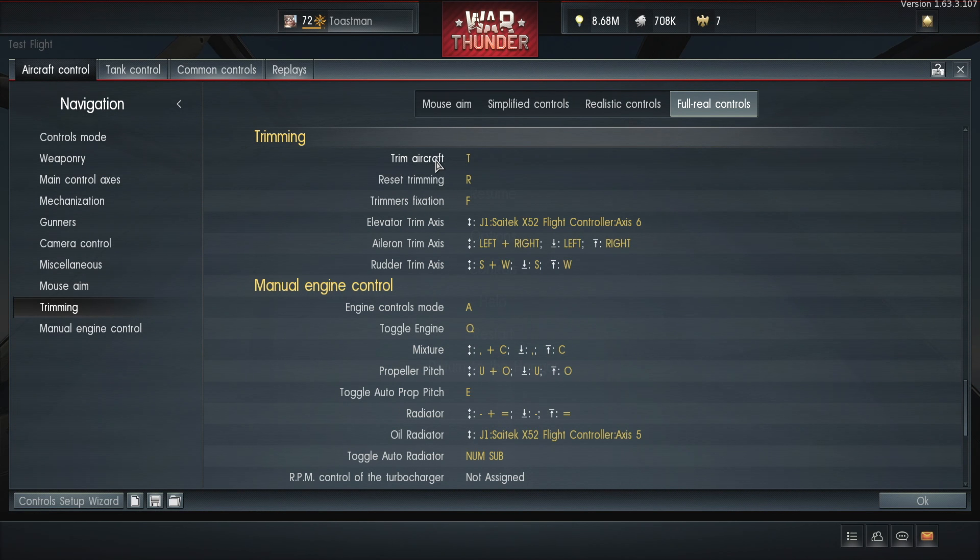I don't have this — I don't know what this does. There's a button I've never used. I've assigned it but I've never used it. So assign a button for reset trimming. I've got mine on R. So whatever you do, if you press R everything will go back to zero. Bear in mind some planes let you do trimming in-game but a lot of planes don't.